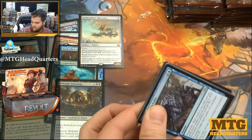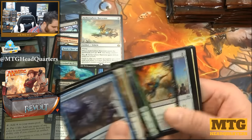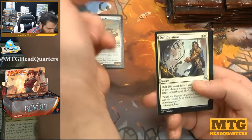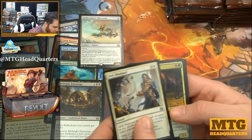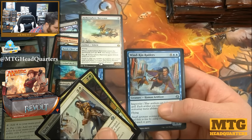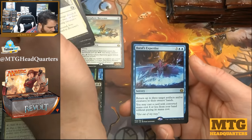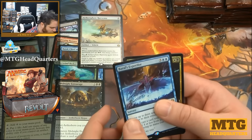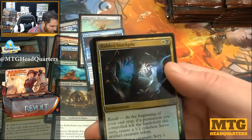I heard these boxes are pretty boom or bust, but it's hard to know with this brand new set where prices are going to land. Certainly after the Pro Tour we'll see some stuff shift around. Deft Dismissal, Winding Constrictor, Windkin Raiders, Brawl's Expertise — already read that one — and a foil Hidden Stockpile. That looks great.